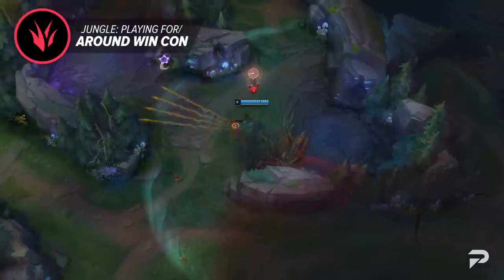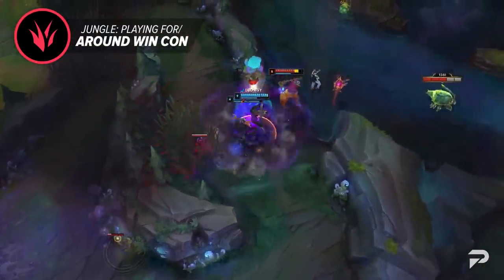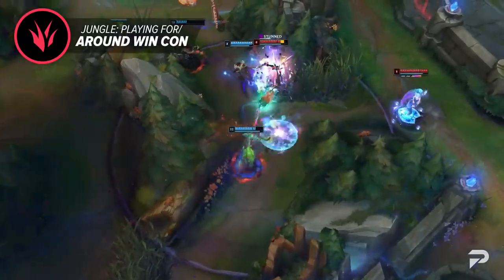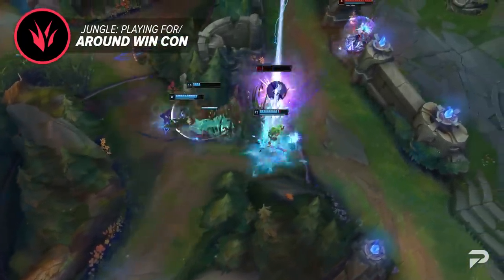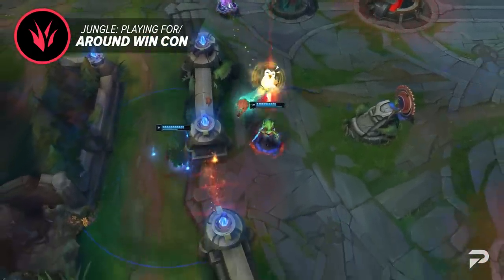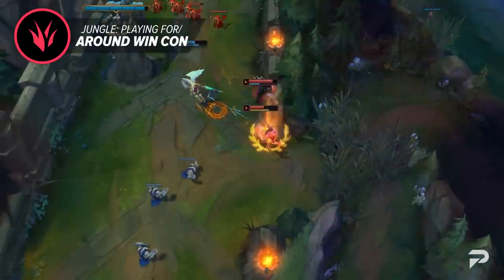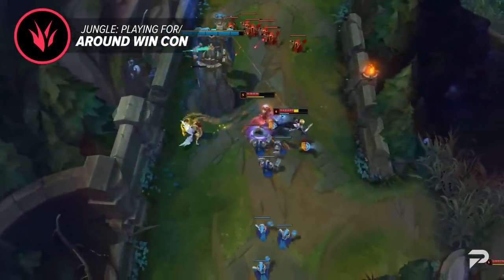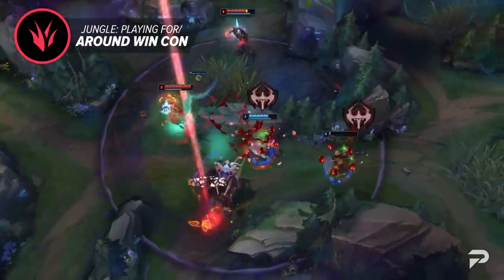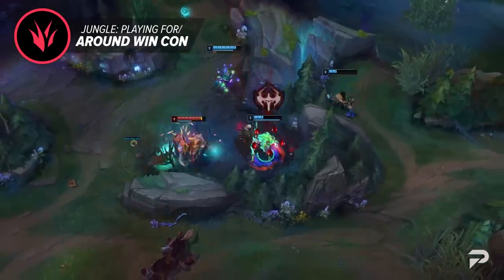Finally, there's a win condition junglers love: themselves. As a jungler, if you pick a carry champion, you are your team's best way to win the game. Champions like Kindred and Graves are able to get kills and take over games — their power lets them invade with ease and farm kills to 1v9. Just keep in mind that you'll be absorbing all the resources, so if you fail, it's on you. Make sure you're constantly getting kills, objectives, plates, and keeping your CS up.